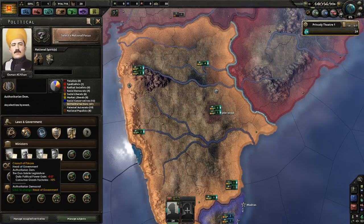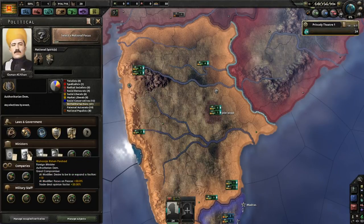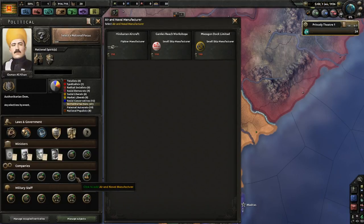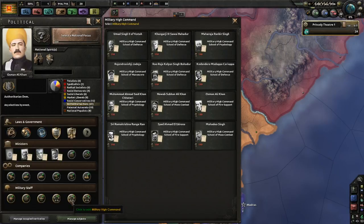Interestingly, your ministers include the Council of Princes as your head of government, because that is how things are run in the Princely Federation. All your other ministers are authoritarian democrats. It's also a good habit to check your manufacturers when you start thinking about what kind of army you want to make. Here you have the industrial company, but you don't have anybody in electronics or synthetic resources like you would in more advanced countries — important things to keep in mind.